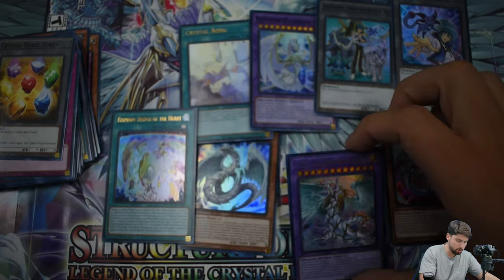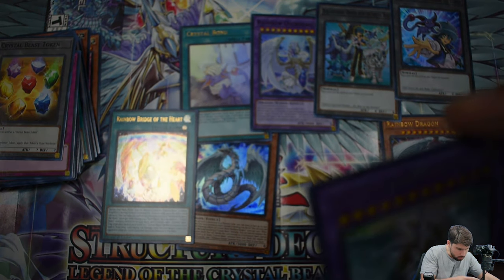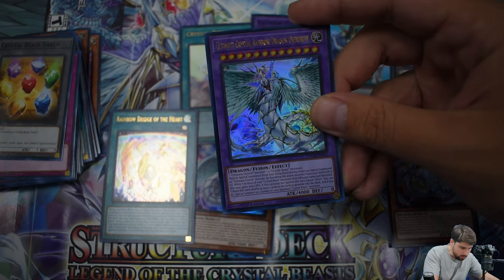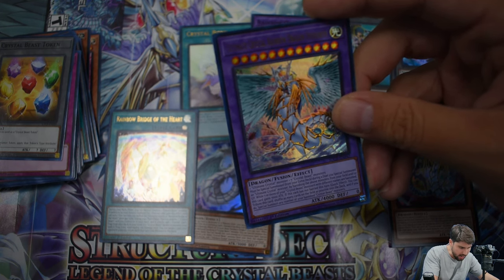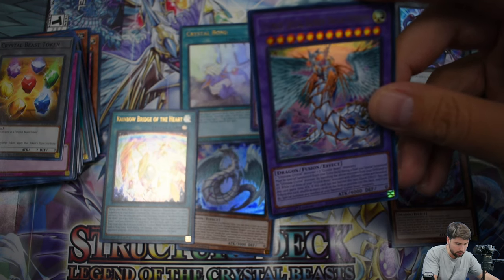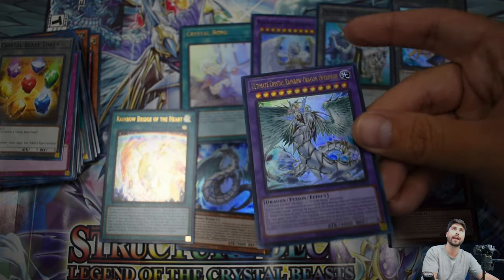The Ultimate Crystal Rainbow Dragon was one of the first cards. This card gains 7,000 attack. If this card has not battled this turn, you can tribute this card to shuffle as many cards on the field as possible into the deck, and if you do, special summon any number of banished Crystal Beast monsters. So a powerhouse card right here, and I just love the artwork.